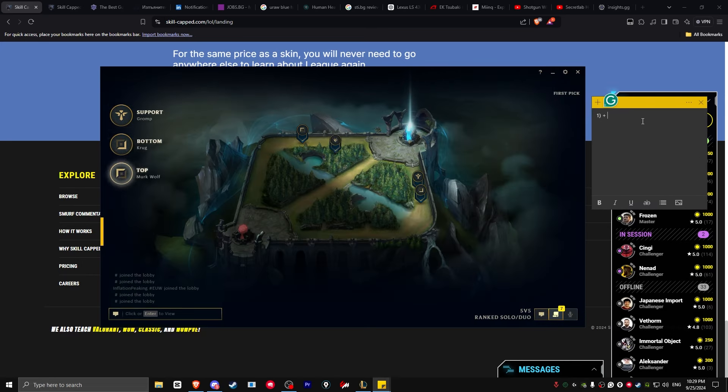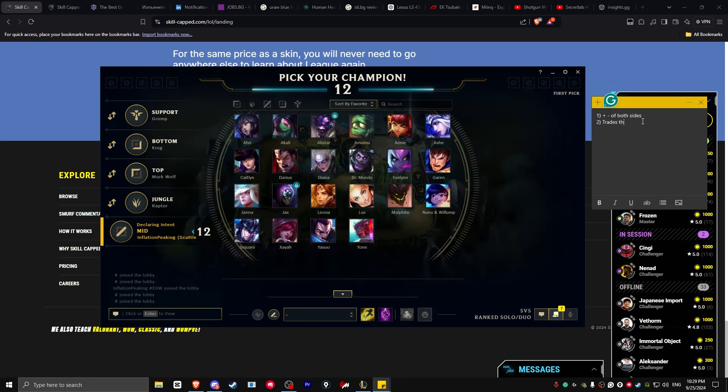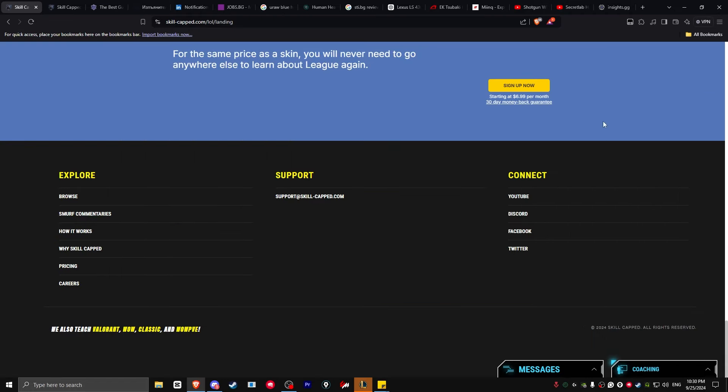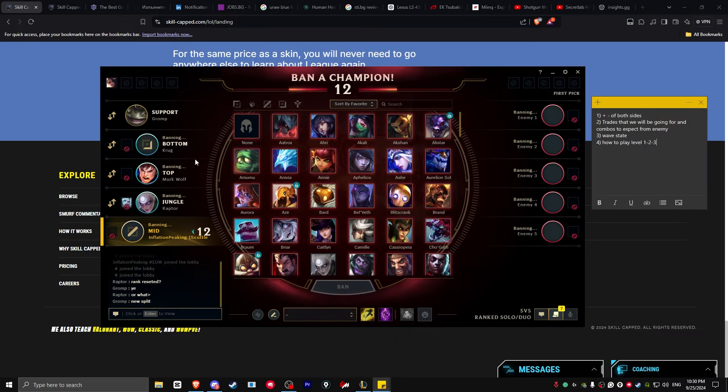You won't understand the pluses and minuses of both sides unless we cover: the traits we're going for, combos to expect from the enemy, and wave state. And how to play level one, two, and three — so based on those things, I'll show you exactly what I mean.